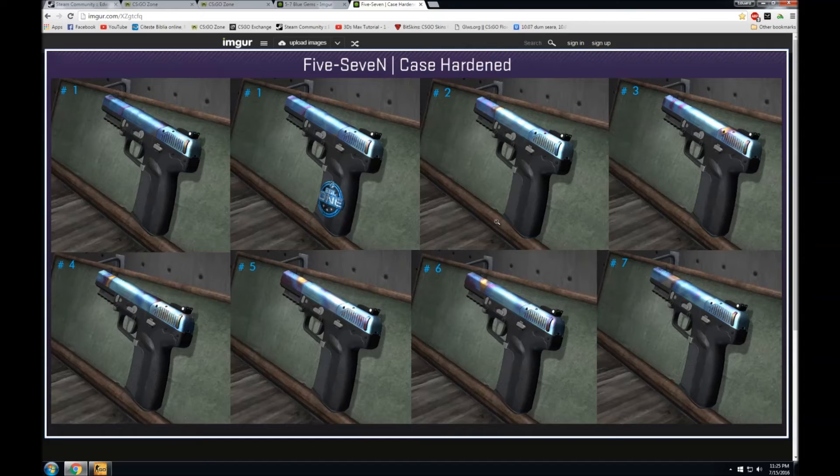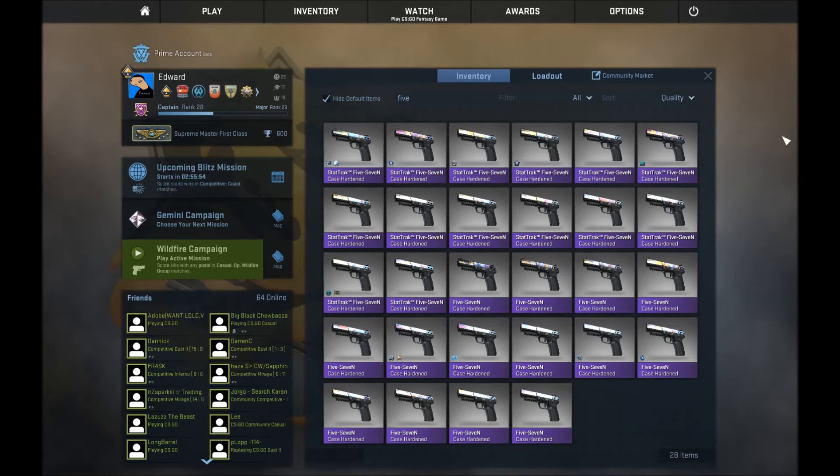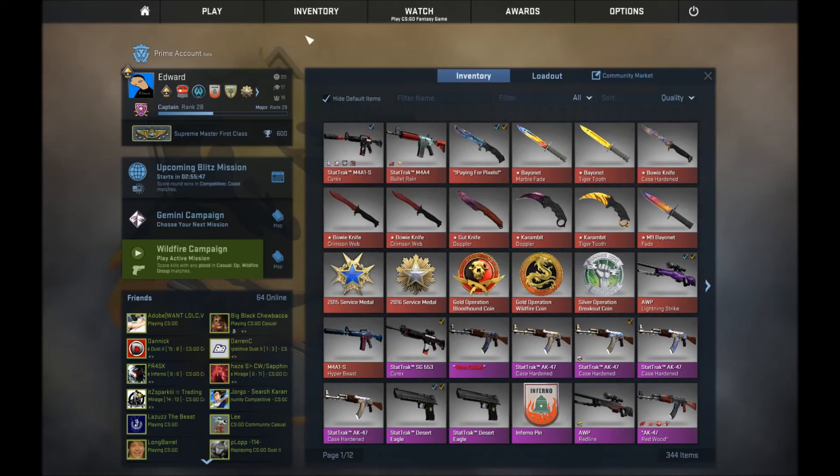ask an expert — it's probably worth around 4 to 5 times more than a normal one; that's just an estimate. You can ask me about your 5-7, and if it's good enough I might actually buy it from you. I can offer you keys or skins, whatever.